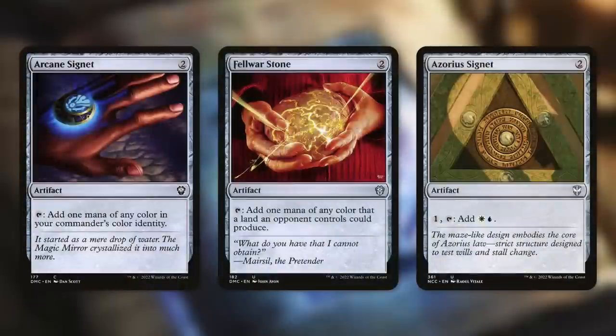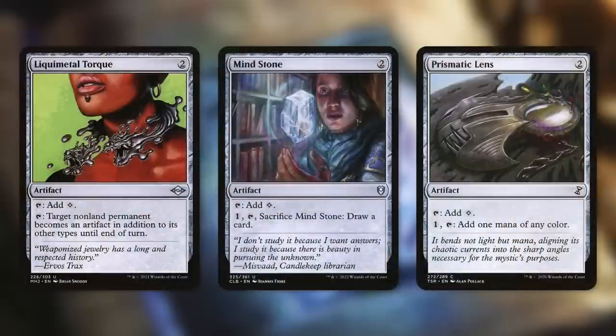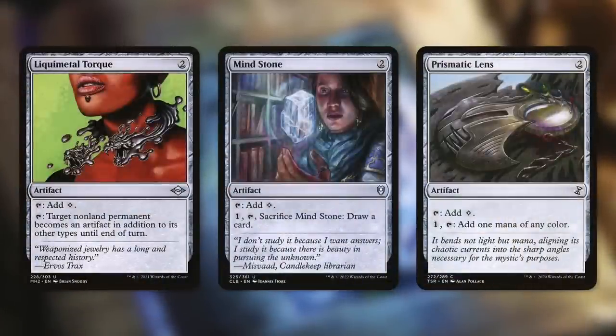We've got some great artifact ramp — great mana rocks. Arcane Signet and Felwar Stone can tap for each of our colors; Felwar Stone can do so most of the time. Azorius Signet: pay one into it and tap for our guild's colors. We also have some mana rocks that each cost two and tap for a color — very effective and efficient with some additional flexibility. Iolite Melator can turn a non-land permanent into an artifact, Mind Stone can be sacrificed to draw a card, and Prismatic Lens can filter mana.